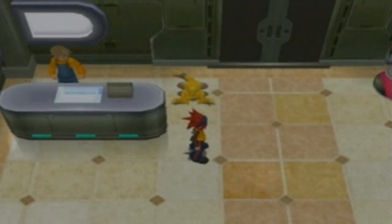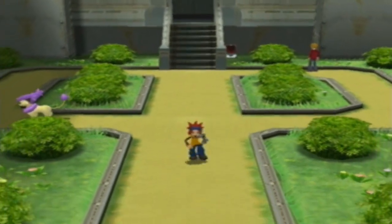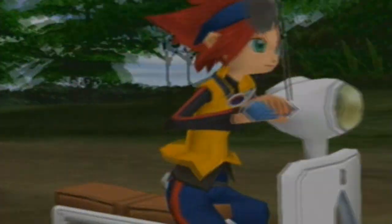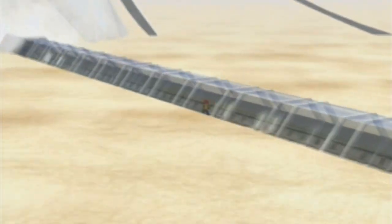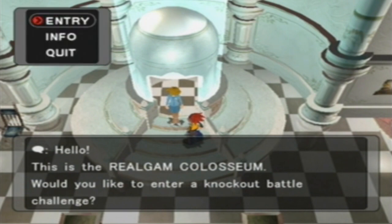I will hold off on using Rock Tomb for now. The only candidates I would consider teaching it to would be Shiftry and Flygon. I think it would be better for Shiftry because Rock Tomb hurts fire, rock, flying, and bug. And it hurts ice too — that basically covers all of Shiftry's weaknesses, so I think I will teach it to him. But I just won't do it now because I really don't need it yet. I'll hang on to Secret Power and Thunder for now. I think I'll teach Thunder to Jolteon just a bit, probably after this tournament.